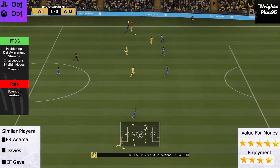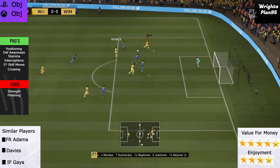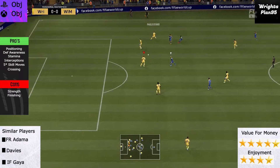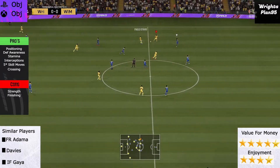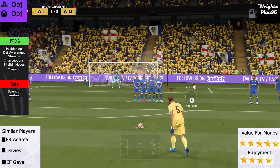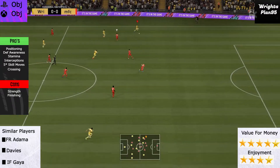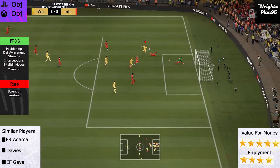A few minor cons: strength — he's not strong, let's put it that way. And finishing is a con because yes, he's a full back and I don't expect him to be great at finishing, but with being so attacking minded he gets into positions where he should be scoring, which unfortunately he doesn't. Similar players would be Dama Traore, Freeze Dama Traore, Alphonso Davies and Inform Gaia. Value for money: five stars because obviously he's free. And overall enjoyment: four stars. Overall, definitely do this objective because why not? He's a free player.